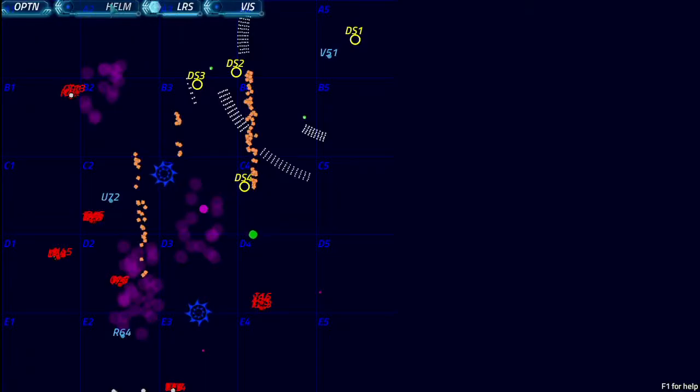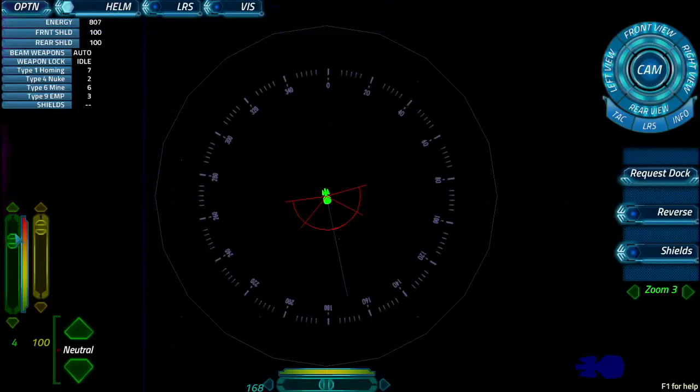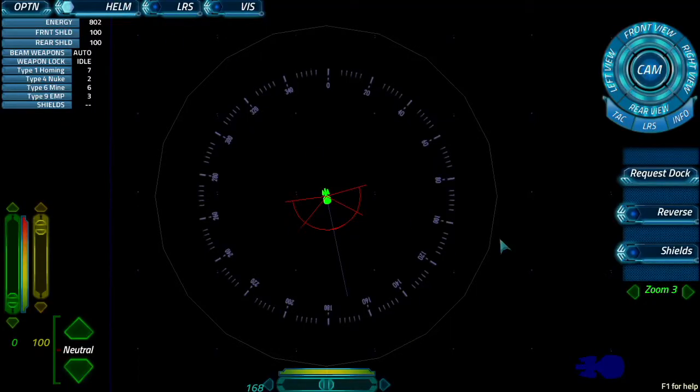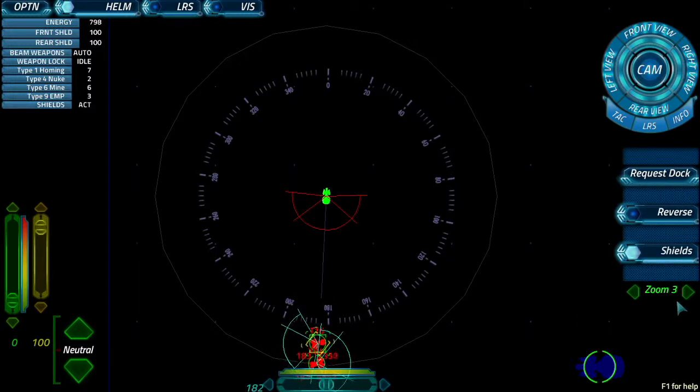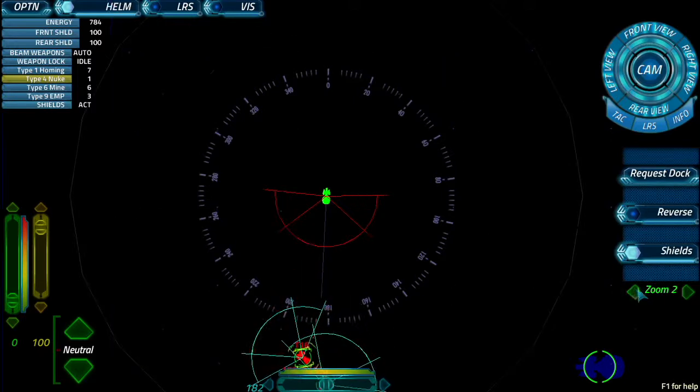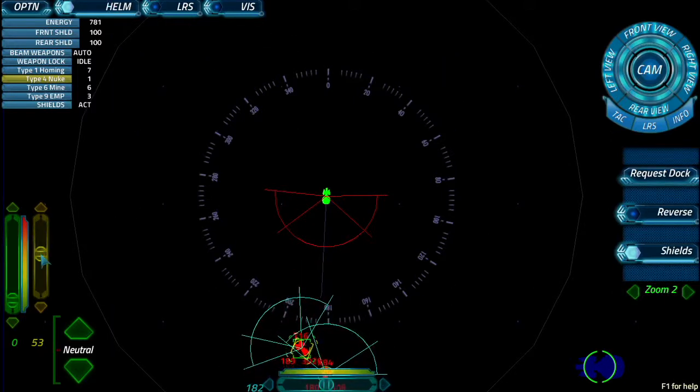Looks like four Corellian cruisers. Tough thing — well, maybe not. Set weapons T16 to Charlotte. Done. Permission to fire EMP. Go ahead and fire EMP. Load nuke. Load a nuke. Range. Helm, slow us down. As soon as the nuke is ready, fire it.